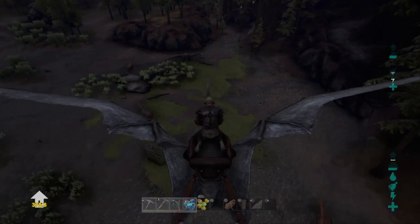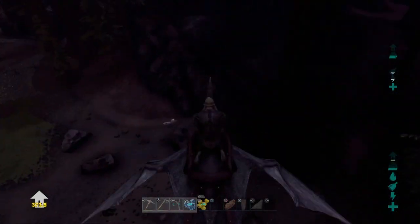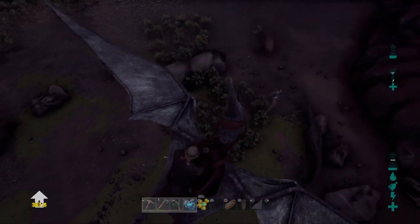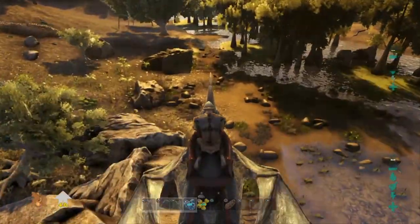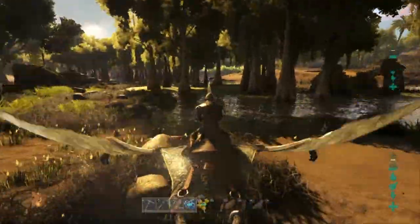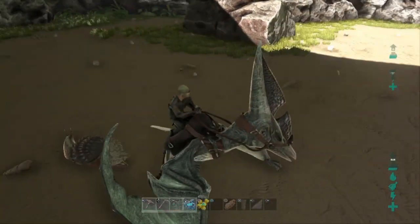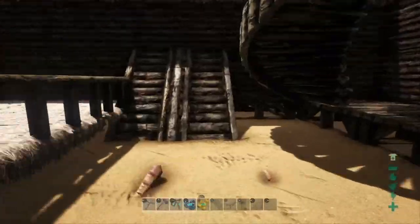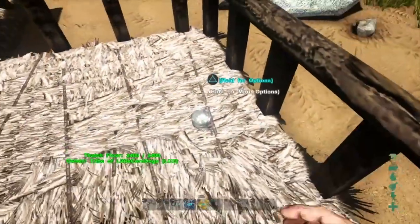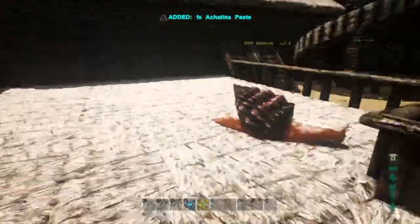So in this video I'm going to be showing you guys exactly how to get snails. I also looked up if you could pick one up with a Pterodactyl and nothing came up, so I had to go in-game and try it out myself. I spotted a snail and tested it out — yes, you can actually carry one, which is pretty cool. I flew all the way back to my house and made a little containing area for it. One really cool thing is that it drops a little piece of cementing paste every single minute, so I thought: what if I had a bunch of snails constantly dropping cementing paste?